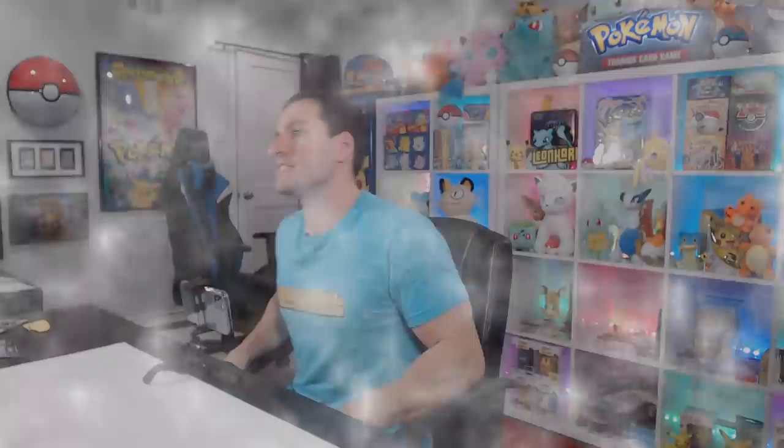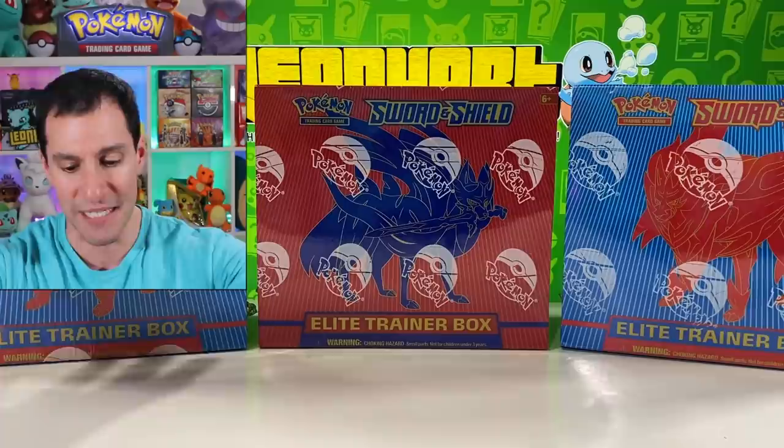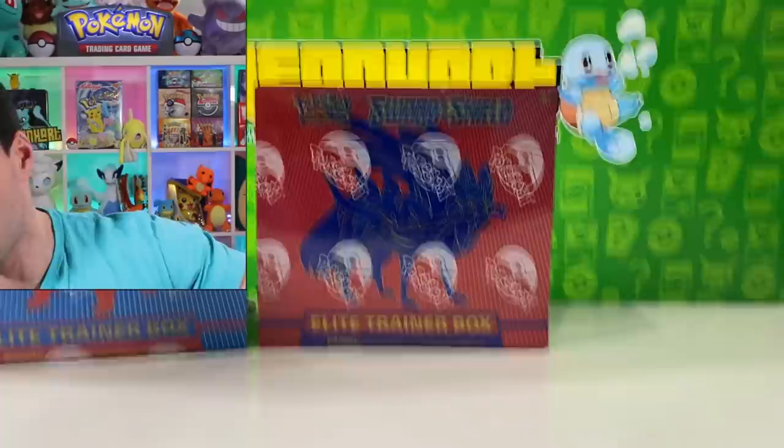The search for the golden Zacian Pokemon card continues in today's video. What up, heart squad! As you can see, we got lots of Sword and Shield Pokemon cards to open up. If you can, send some good luck. Let's try to hit 5,000 thumbs up for this video. We got some elite trainer boxes and some three-pack single blister booster packs — I'm excited, let's get right into it.